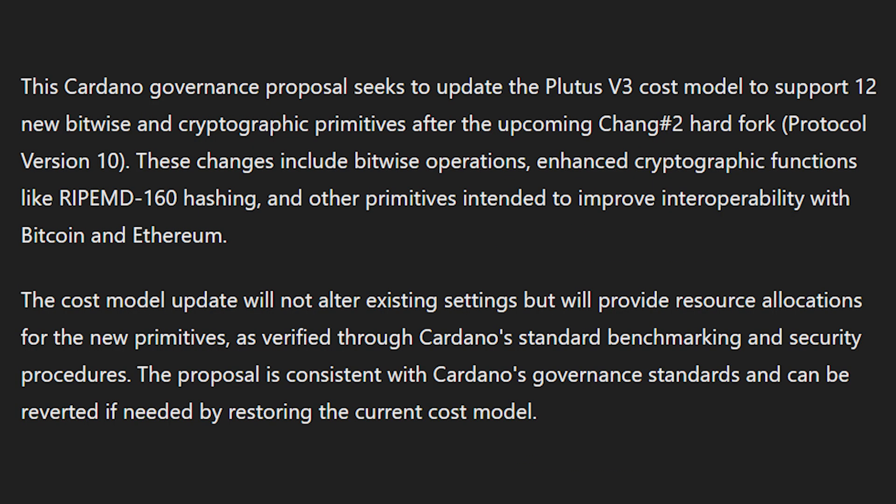These changes include bitwise operation enhancements and cryptographic functions like RipeMD-160 hashing and other primitives intended to improve interoperability with Bitcoin and Ethereum. The cost model update will not alter existing settings, but will provide resource allocations for the new primitives as verified through Cardano standard benchmarking and security procedures. This proposal is consistent with Cardano's governance standards and can be reverted if needed by restoring the current cost model.